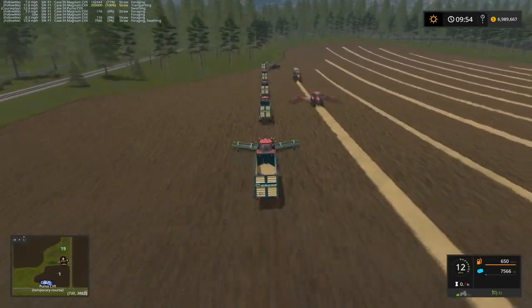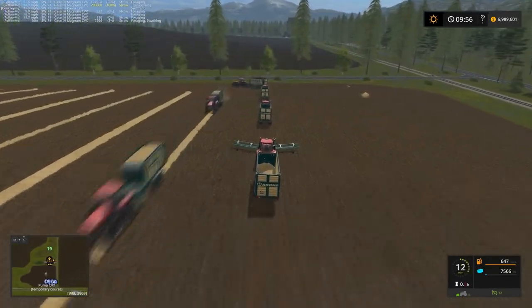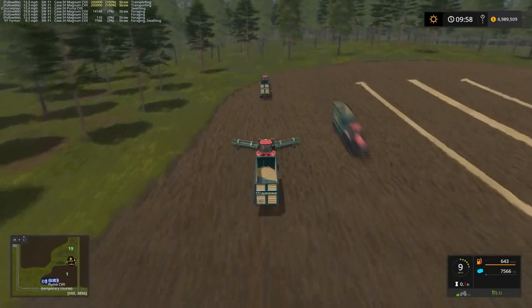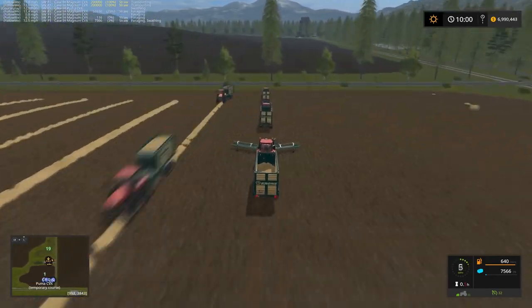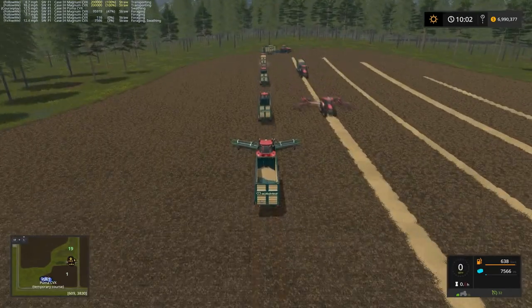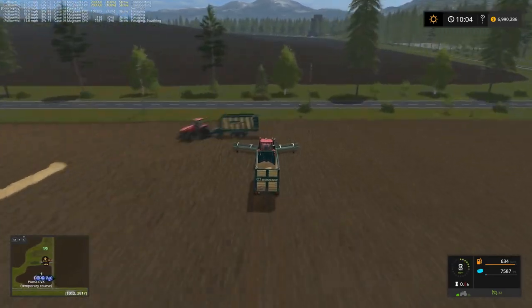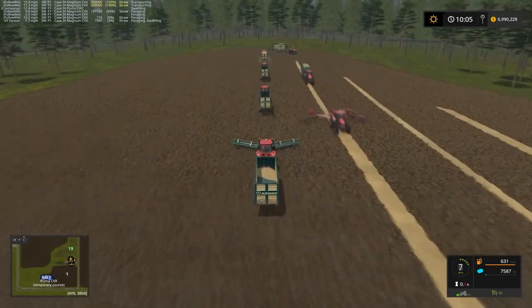So there you have it — a unique way to collect straw off a field. This also works for picking up grass wind row, and another option is to hire a worker, use the AI Vehicle Extension, or in single player use Courseplay, and have the loading wagons follow right behind the harvester during the initial harvest. That works well too. This is a bit of an overkill method — I totally recognize that — and our Krone loading wagons are very OP holding 200,000 liters each, but that's besides the point.